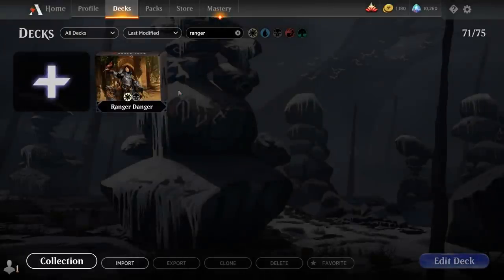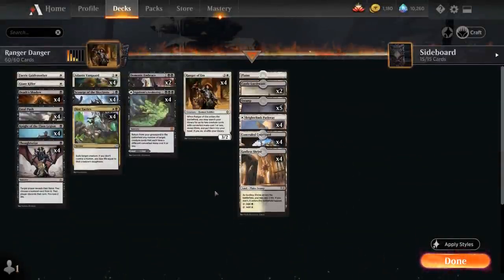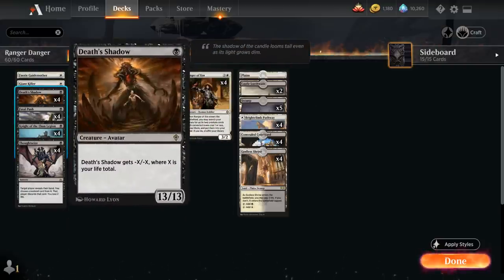Hello and welcome to another historic gameplay video. Today we're taking a look at a black-white Death Shadow deck titled Ranger Danger, as we're playing with Ranger of Eos — the 4-mana 3/2 human soldier that when it enters the battlefield lets us search our library for up to 2 creature cards with converted mana cost 1 or less, reveal them and put them into our hand. The card we're going to search up most often is Death's Shadow, the 1-mana 13/13 from the latest anthology expansion that gets -X/-X where X is our life total.